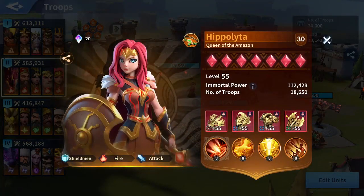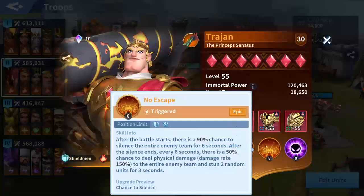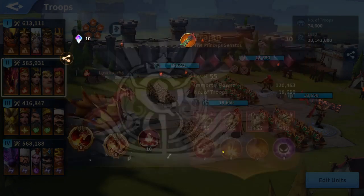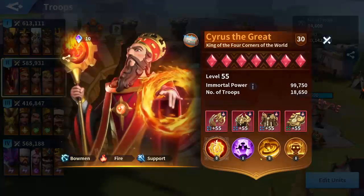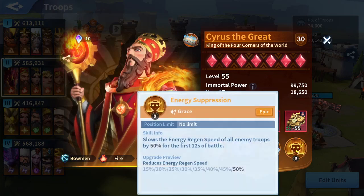I'm using a hybrid as a war machine and also No Escape to prevent my enemy team from gaining early energy and causing stuns. I'm also using Cyrus to cause stuns with his ultimate skill, increasing the stun chance by 10% using his exclusive effect. I'm using Energy Suppression — I want to buff my immortals, not debuff them.